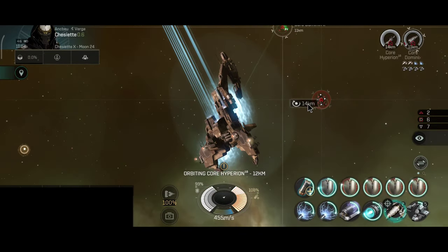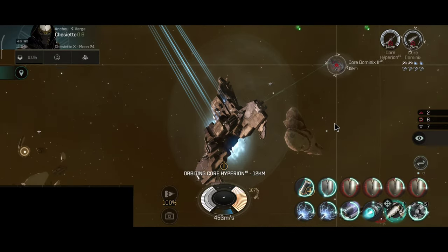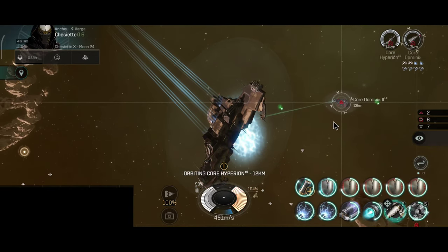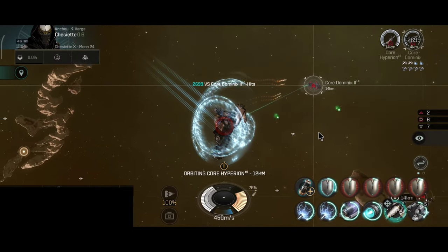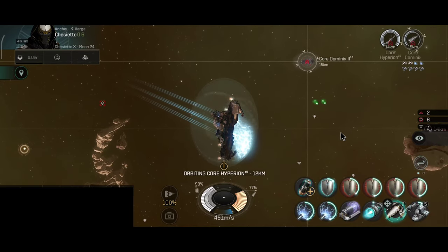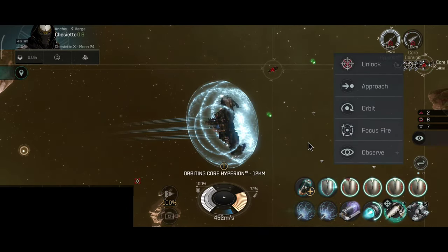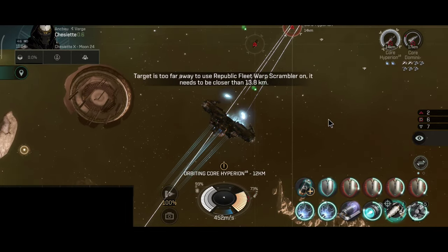That does not mean it's a bad ship — it's the second most tankiest battleship and it can take a lot of damage before it goes down. The problem with the Rattlesnakes I've fought so far was that they were more focused on DPS. Since they usually had inertia stabilizers and warp core optimizers, they did not have any tank — they focused on DPS and the ability to warp out to safety.